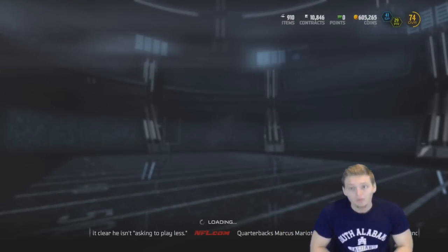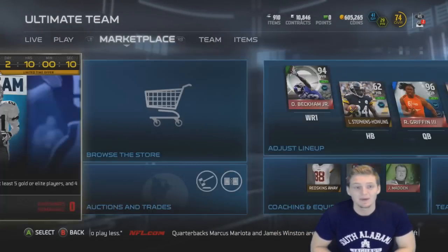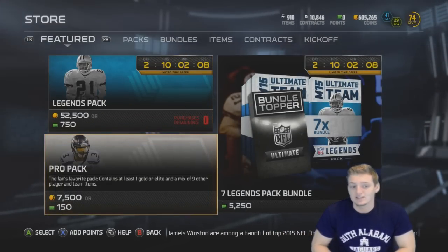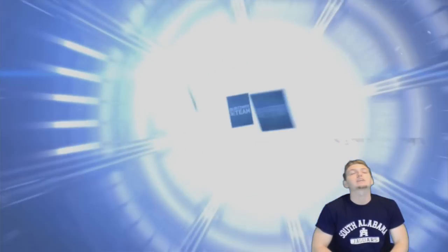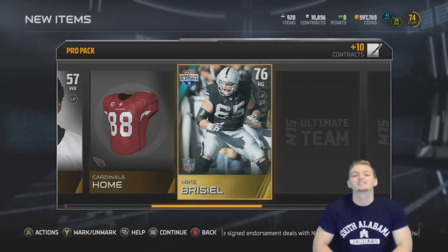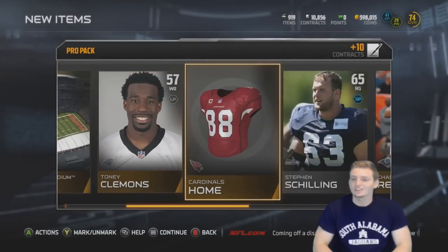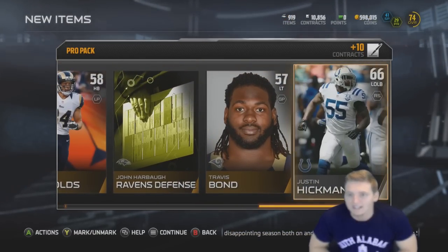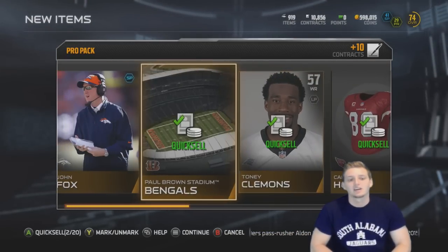Regardless, we have one last pack — one last chance out of a 7.5k pack to get that 24-hour Ray Lewis. Let's see if the magic can happen in this last pro pack. Ray Lewis, be in this pack — pretty please. Nope, I don't even care about you. Just because of that, boom — you're quick sold. We did not get any valuable silvers, so we're just gonna quick sell this pack.